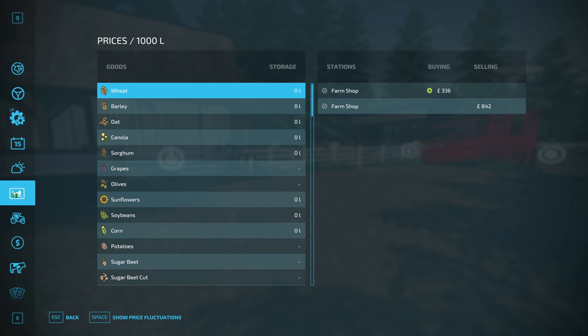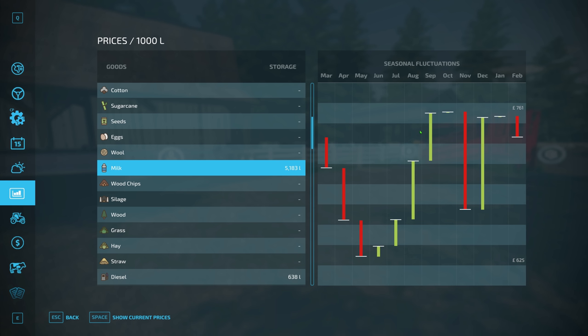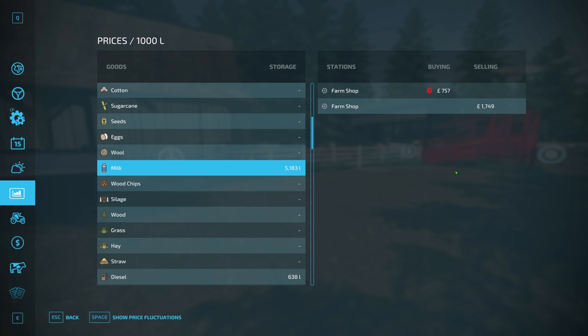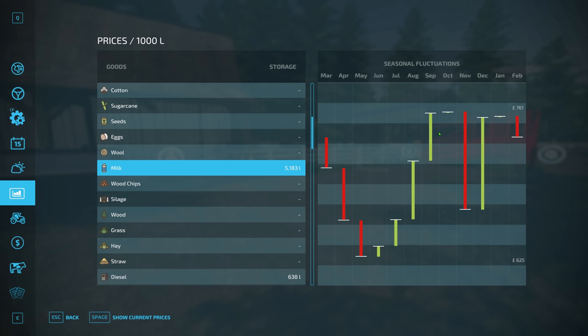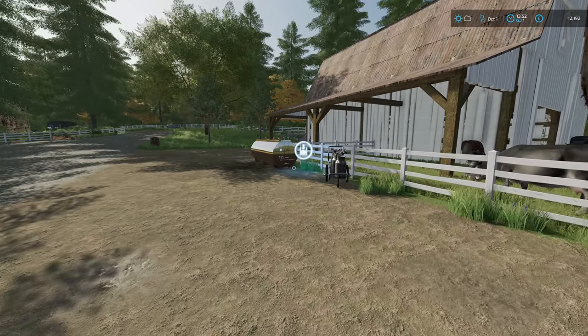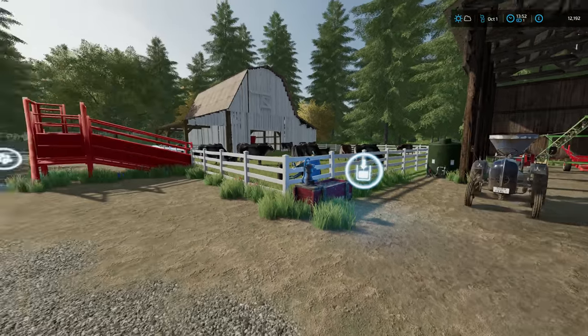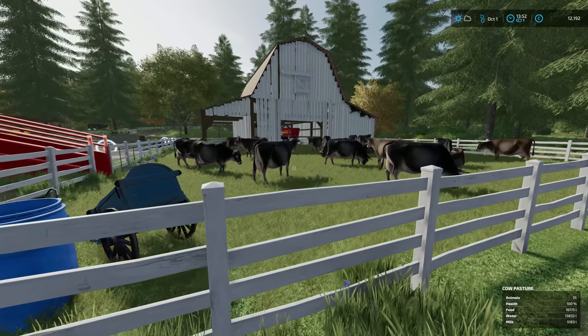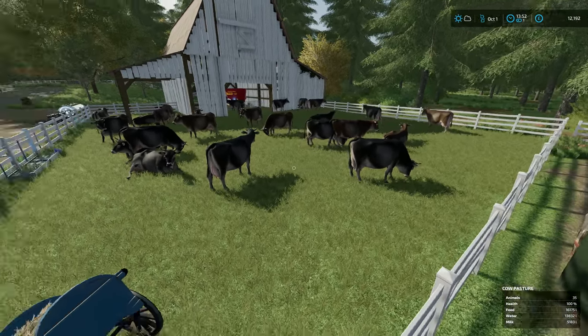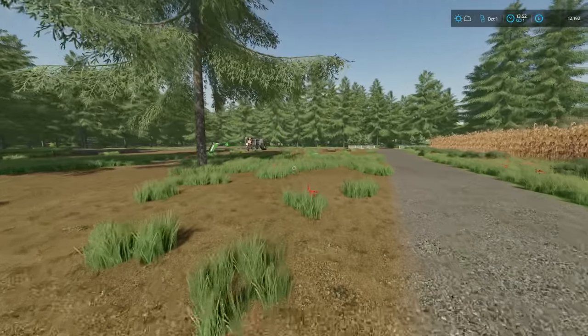It's now October, so we've gone through pretty much the month of September and we've got 5,000 litres of milk. I'm just going to check when the best time to sell milk is. We can sell it right now at 7.57, but the maximum is 7.61 and September is the best time. It is on its way down, so it might make sense to sell now, or hold back until December. But the main focus of this episode is going to be the corn - both fields are now ready to harvest.